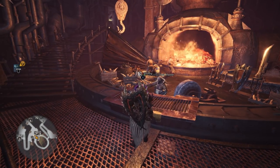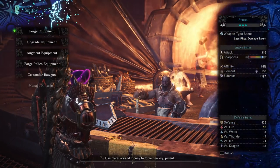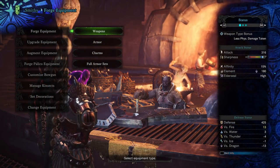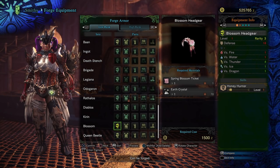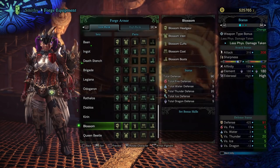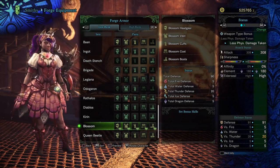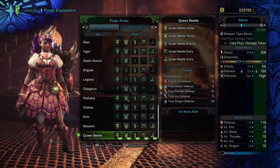Once you've got all of your Spring Blossom Field Guides, go to the armory and forge low rank equipment — you'll find it down at the bottom. We have the new low rank Blossom gear here, so let's go ahead and equip all of that.